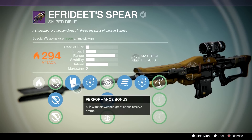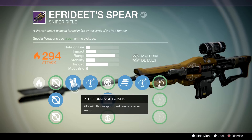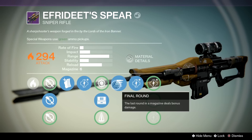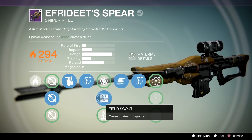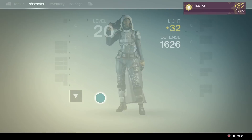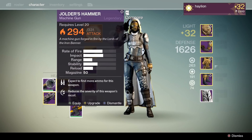The perks I have on this are Performance Bonus — kills with this weapon grant bonus reserve ammo — and I did get Final Round with this roll, where the last round in the magazine deals bonus damage. But I wanted it for Field Scout because it normally only had three rounds in the magazine.